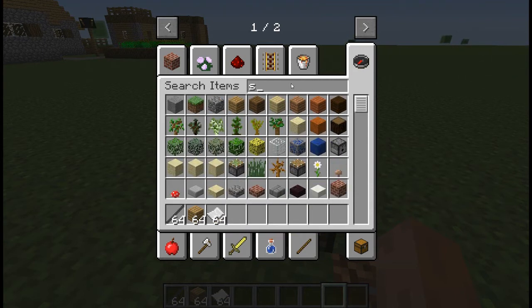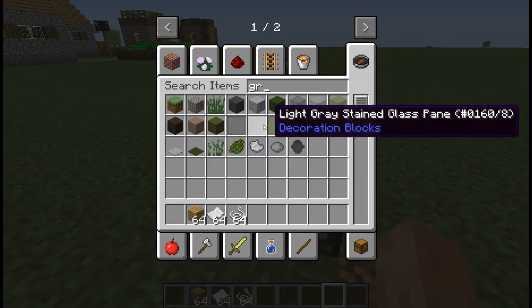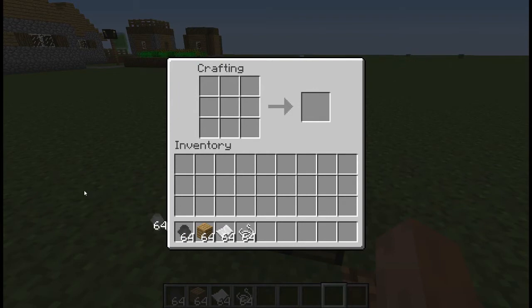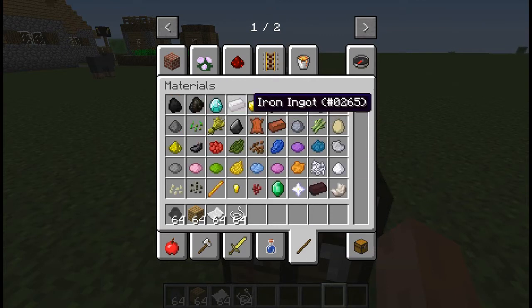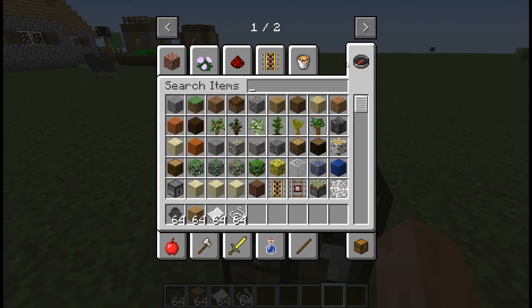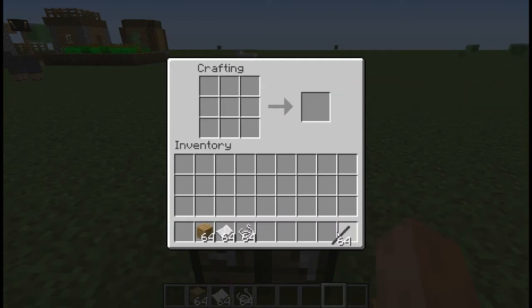You need some string and some graphite. You take your graphite and some clay — because pencils are made out of clay and graphite — and you craft pencil lead. Then with some wood you get pencils. With pencils, paper, and string, you can make name tags.